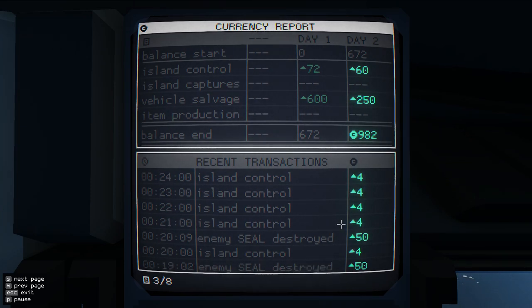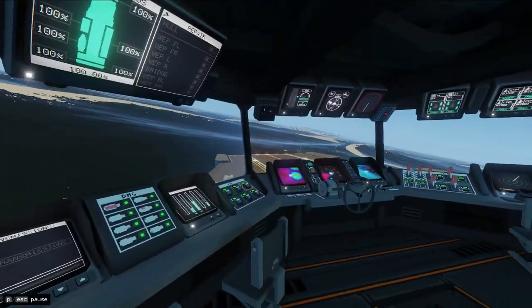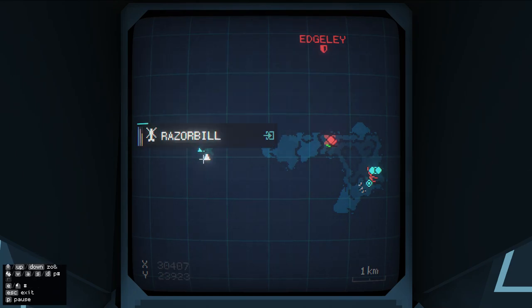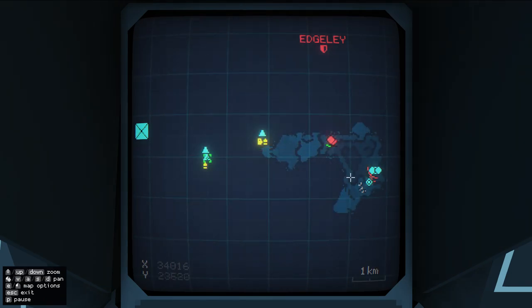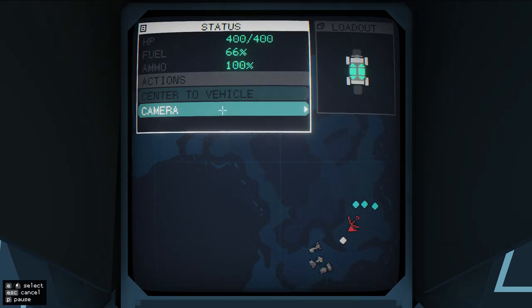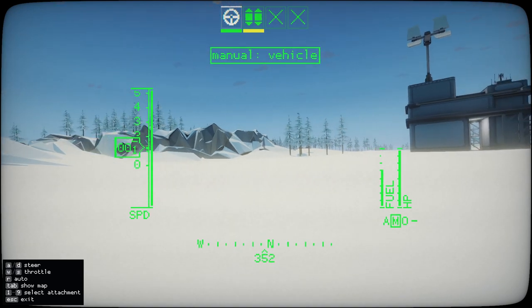Enemy seal destroyed: 50 credits. I'm sure a missile wouldn't cost 50 credits, so it's probably worth spending missiles to blow these up just for the money. Let's fire some more here. I don't know if there's a way to order the unit to deploy the virus bots, so I'm just going to do it manually.